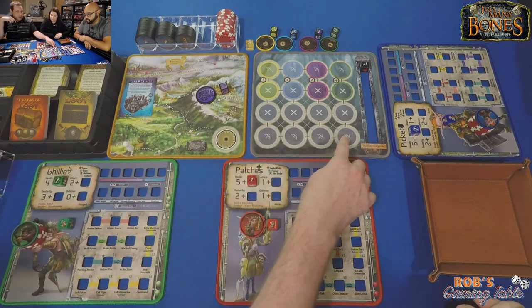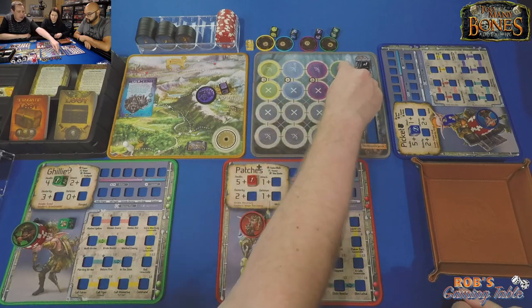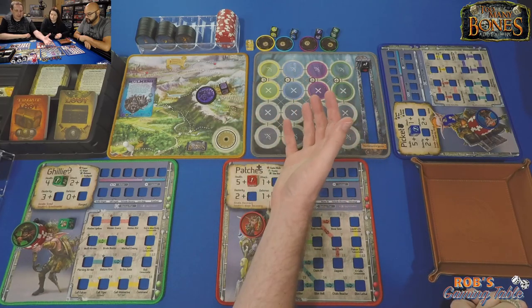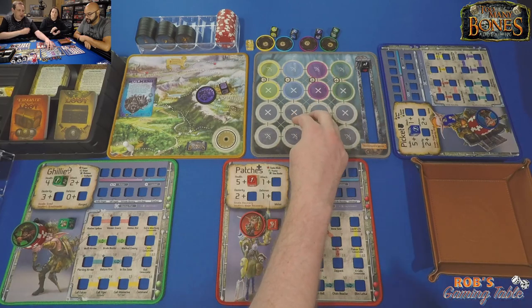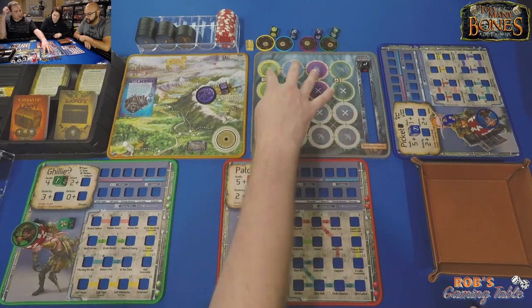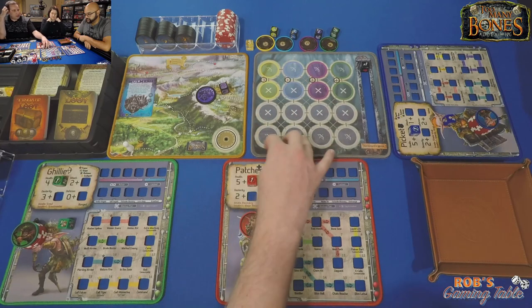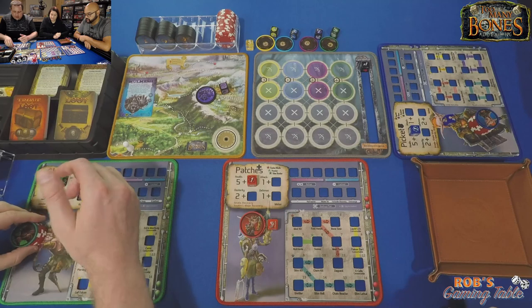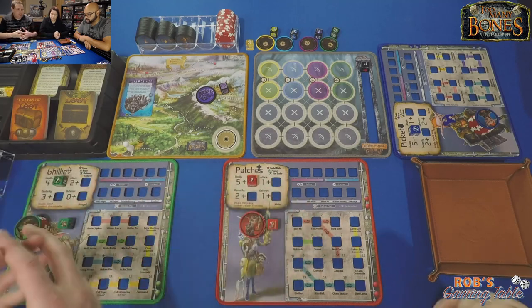The idea is that as a ranged unit I start in the bottom row, while enemies always start up top, so I'm a little further away. Hopefully for a round I can avoid being attacked while you two take hits up front. But sometimes ranged enemies target the weakest unit on the board, which could mean hitting me even in the back row, since they can hit anywhere on the map. Patches keeping us alive is the whole idea — that's why we took this party pairing.